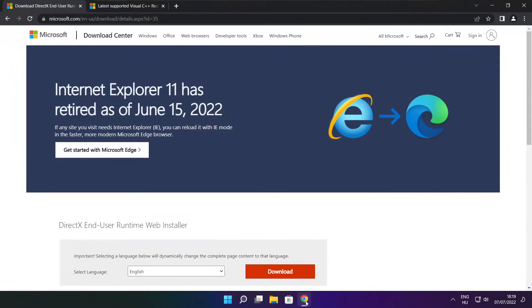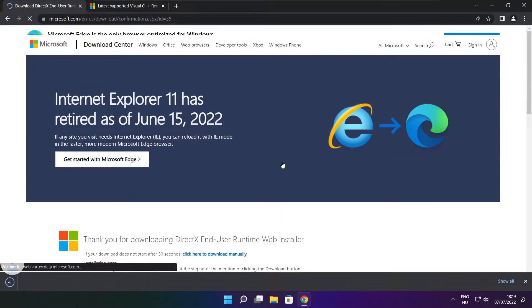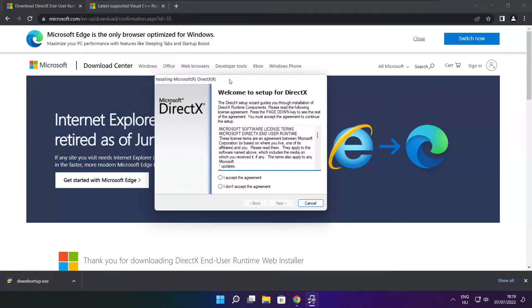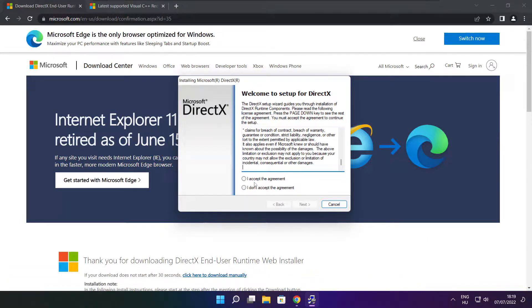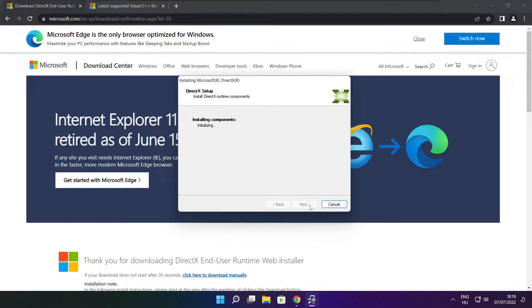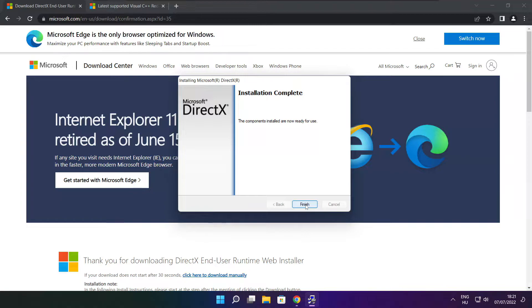Open your internet browser and go to the website — link in the description. Click Next. Uncheck 'Install the Bing Bar' and click Next. Click Next again. Installation complete, click Finish.